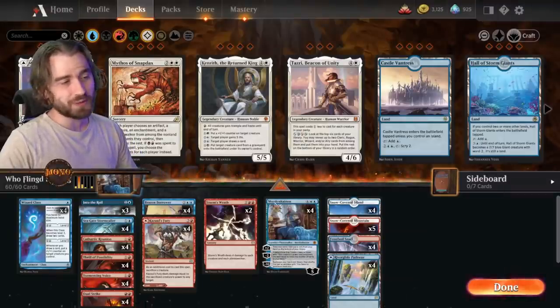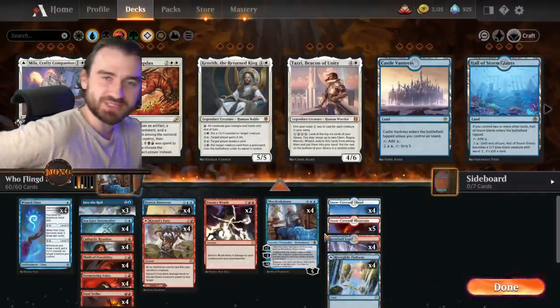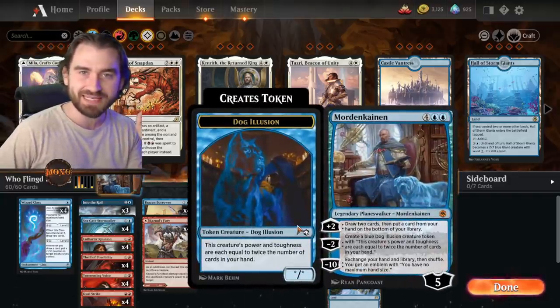Today we're answering an age-old question: who flung the dogs out, everybody? Was it Mortenkaiden? Or was it Cazoole? Well, the answer is both of them, because you need both cards, of course. We're checking out a new card from D&D called Mortenkaiden.